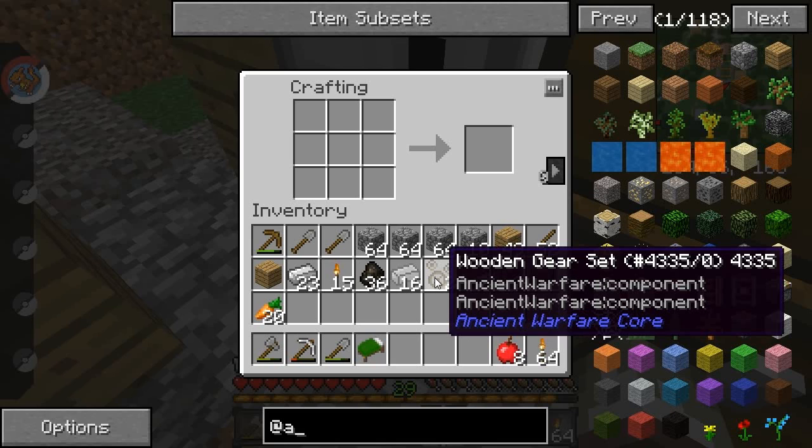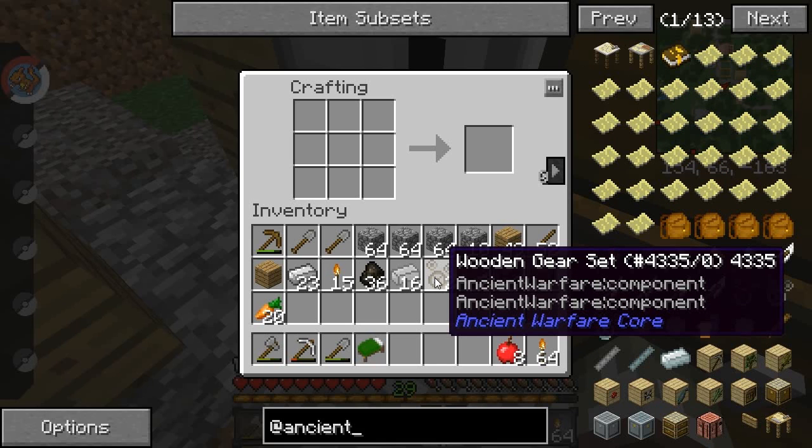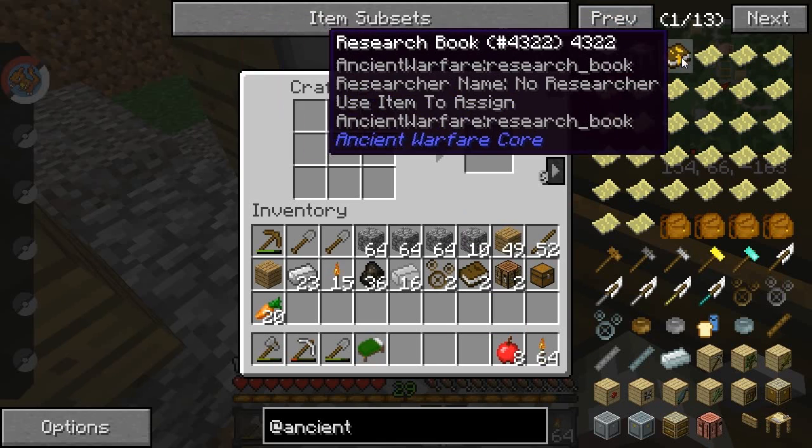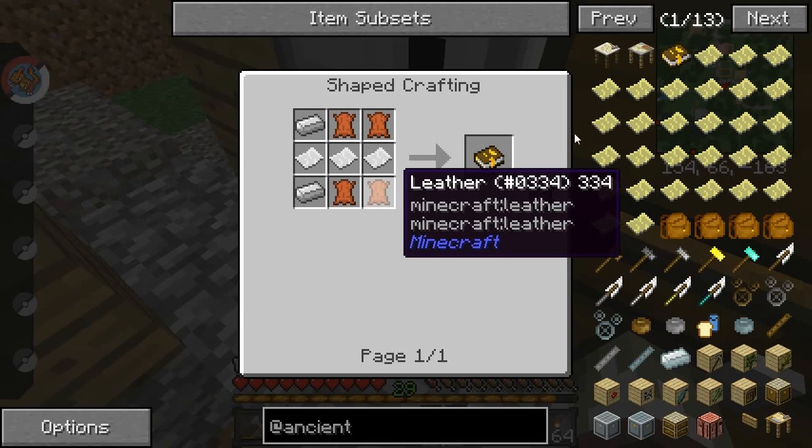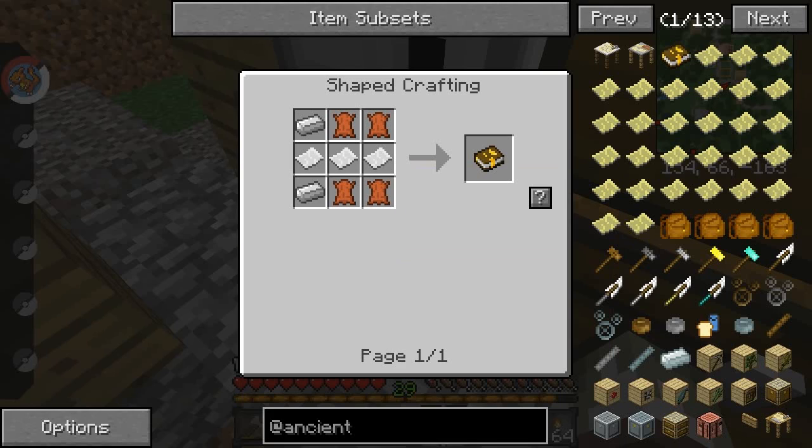Ancient Warfare — I need a research book. I don't have any cows. Pixelmon drops — I'm just Googling real quick. It's on their main website. For what Pixelmon drops... and I need leather.